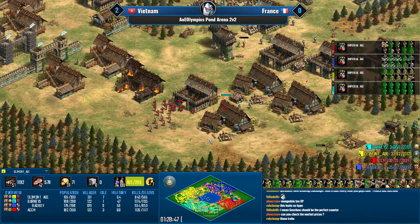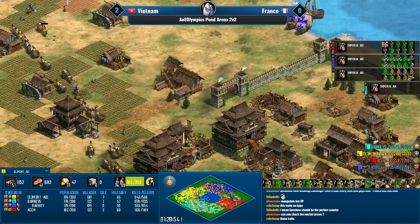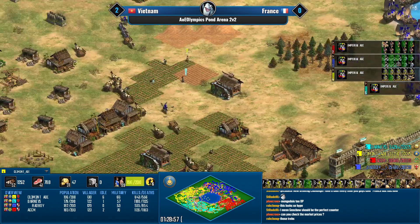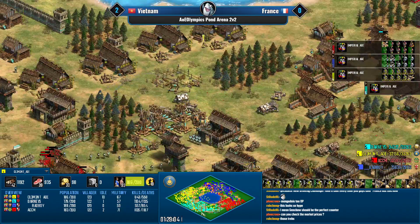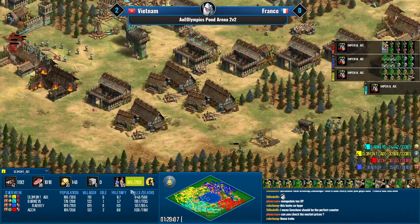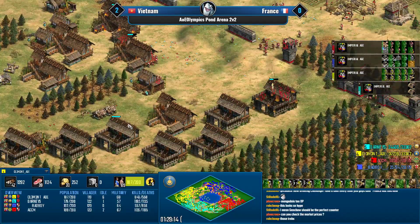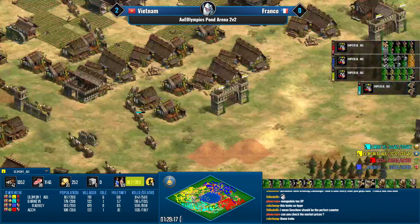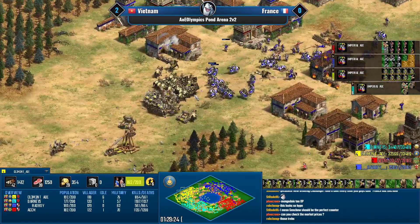At this point Bad Boy just needs to hold and if he holds then ACCM should be able to push eventually. The trade raid though — ACCM lost quite a lot of army pushing forward. More siege onagers coming in from ACCM.